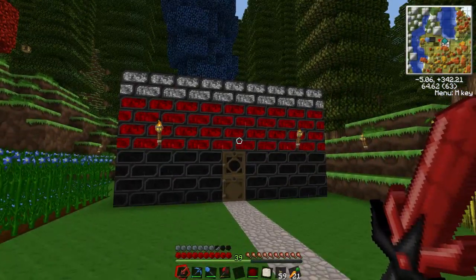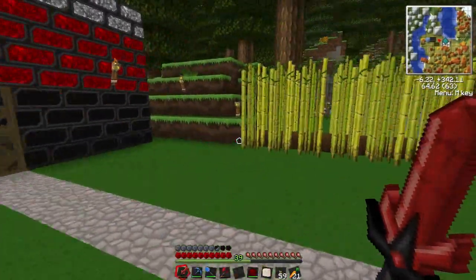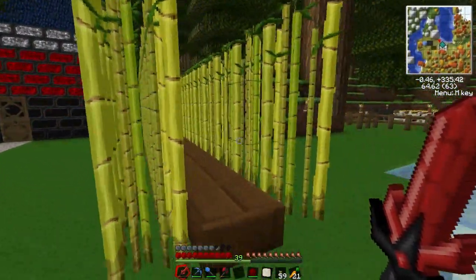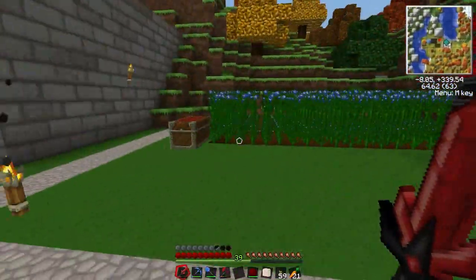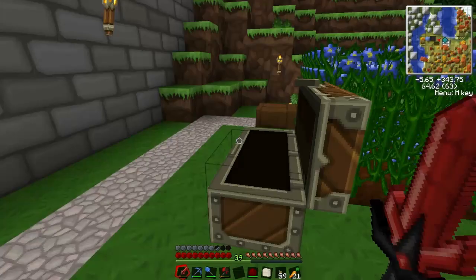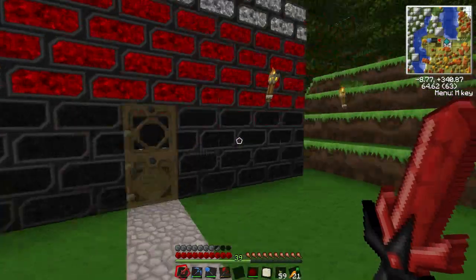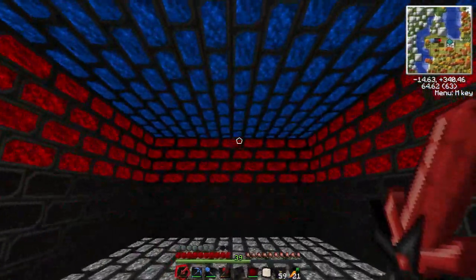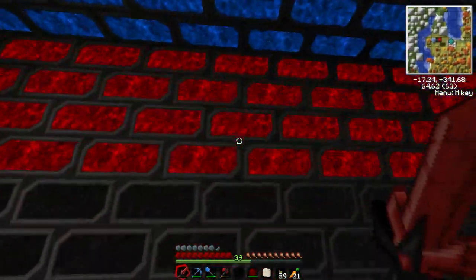I've done a lot of landscaping — pretty much a whole hill. I downsized my little sugar cane farm because I have plenty of it. I've got almost three stacks of sugar canes, which I don't think I need that much. I still have a little bit of sugar cane planted. It's a bit trippy in here — actually very trippy.